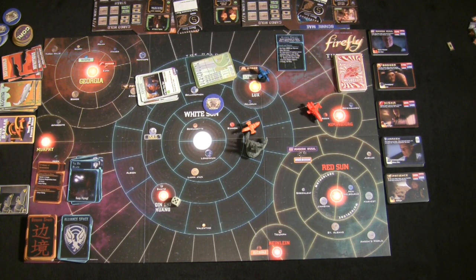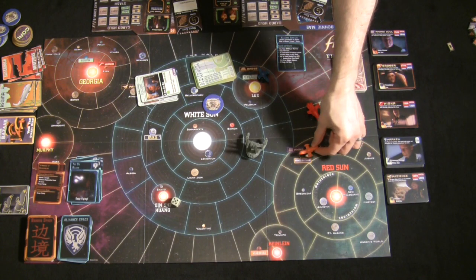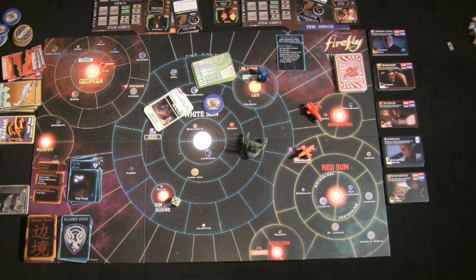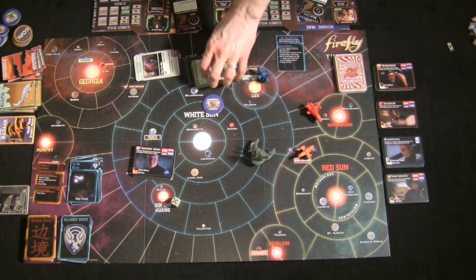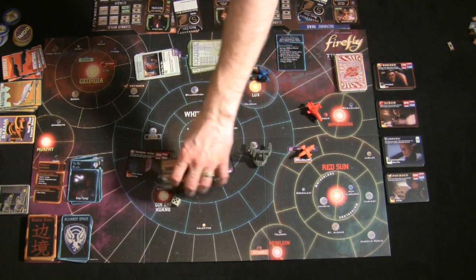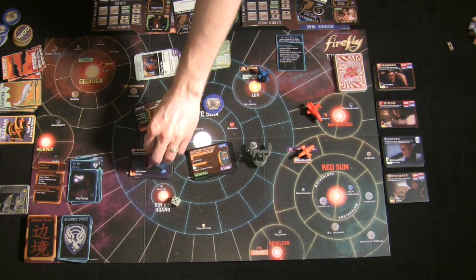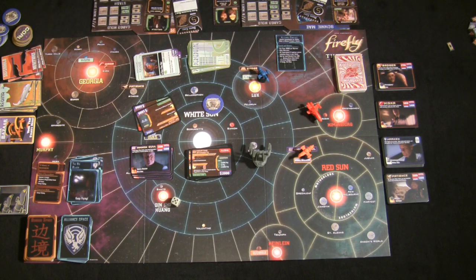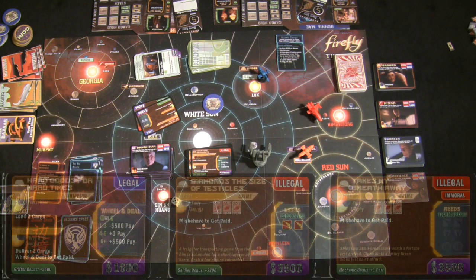Dealing with Contacts works similarly to buying. If you're at a contact's location — Amnon Dural, Niska, Patience, and others — look at their deck's discard pile or draw up to three job cards total, keeping up to two. You can never hold more than three unstarted jobs in hand plus three jobs already in progress, for a maximum of six job cards at any time.